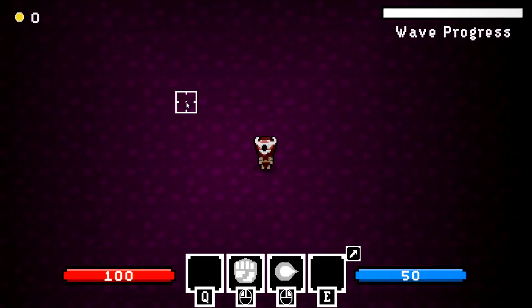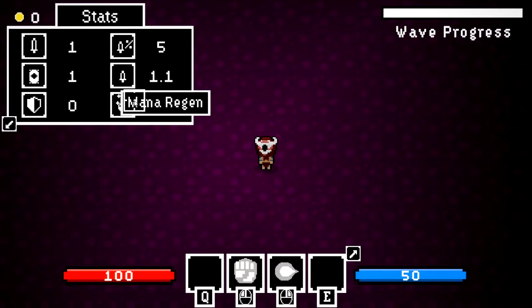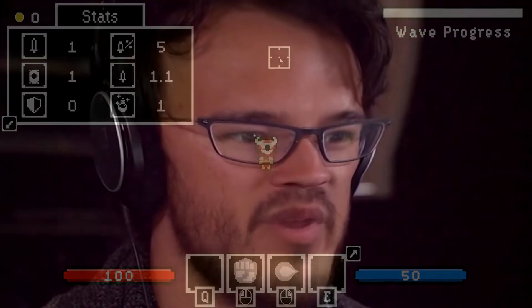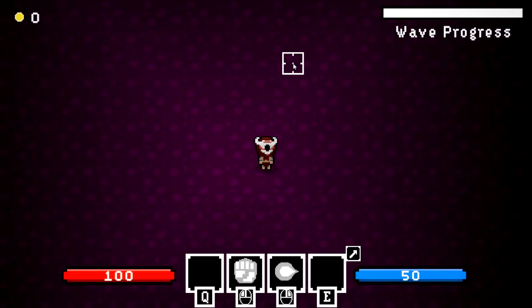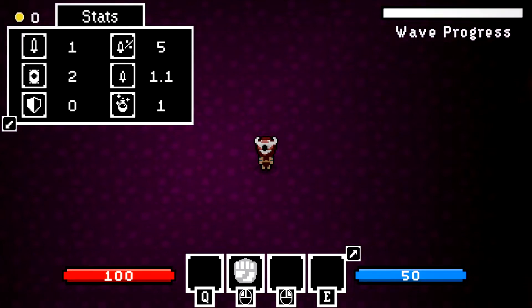With the spell system more fleshed out, I thought it'd be a good time to work on something different. So I added a stat menu, which you can open and close by hitting C. I then used my big brain and realized I just made the spell orbs, so I could repurpose them and make orbs that permanently increase specific stats.